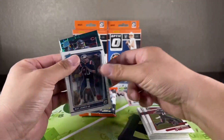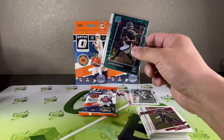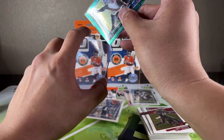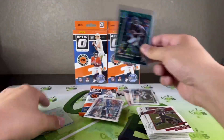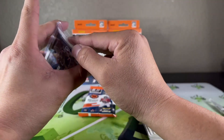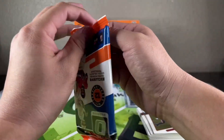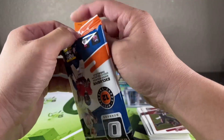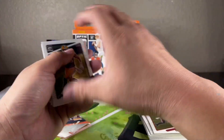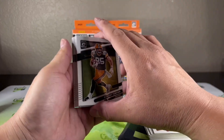Justin Fields green velocity — I think the Trevor Lawrence and the Zach Wilson probably look pretty nice on the green, although in my lighting it's kind of a darker green, like a forest green. But we'll take that. I'd rather see that velocity laser-style design in the downtown. These are fun, but you don't get very many cards and most of them are base. The fact that you can hit downtowns is nice though.